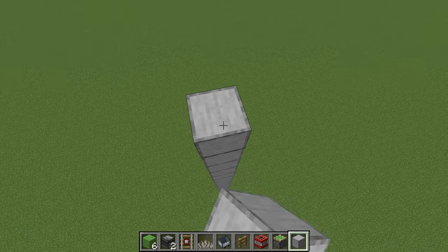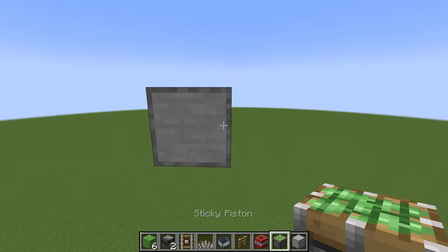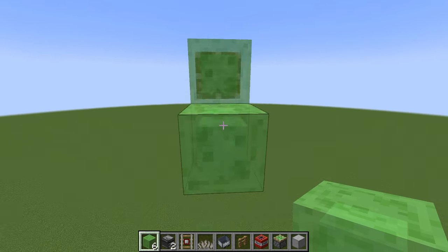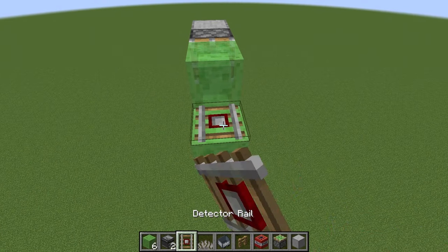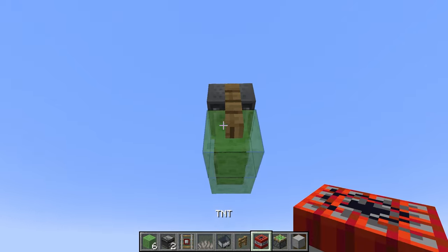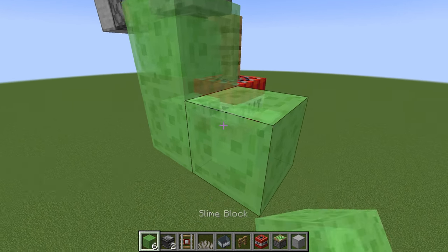Then just build up so that the TNT duper doesn't blow itself up. Place a sticky piston right there. Place three slime like this. Then place a detector rail on top of the slime and place a minecart on top of the detector rail. Then you want to place your fence right there and a TNT connected to the bottom of the fence. Place three more slimes like this.